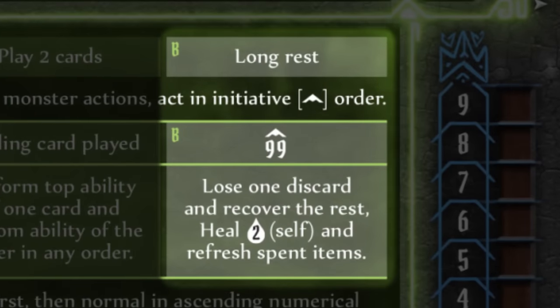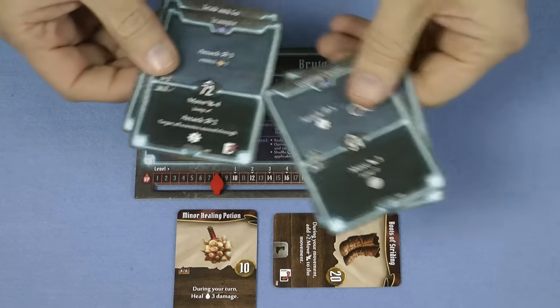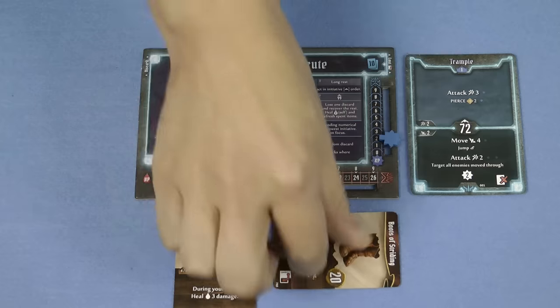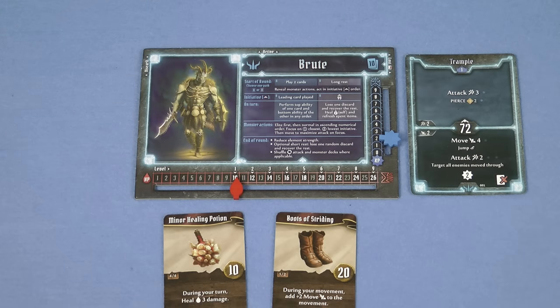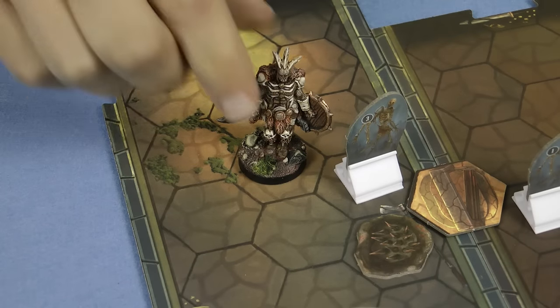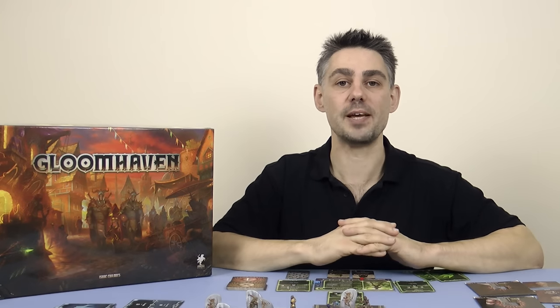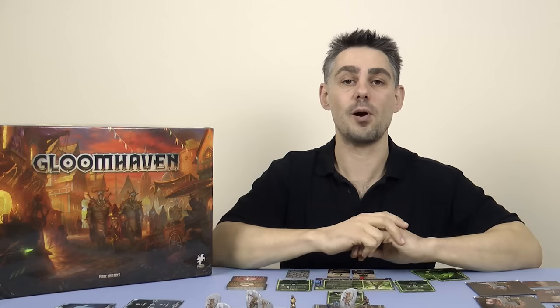A long rest is something that you must declare at the start of the round, and you take a long rest instead of playing two cards. When performing a long rest you still lose one of the cards from your discard pile, but you get to choose which one. Also you recover two hit points, and any spent items that have been turned sideways may now be turned upright again. If you don't have two cards in your hand at the start of the round then you must declare a long rest, and if you don't have two cards in your discard pile then you are unable to rest. When this happens you're exhausted and your figure is removed from the board. You play no further part in the scenario. However not all is lost. The rest of the players carry on playing the scenario, and most scenarios are only failed if all of the characters become exhausted. And also even if you are exhausted you will still gain any experience points and gold that you collected up to that point.